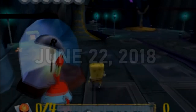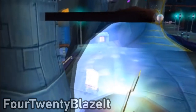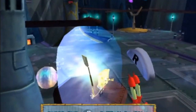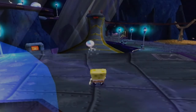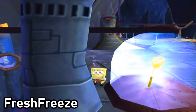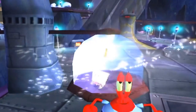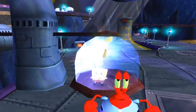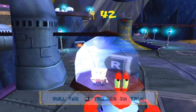On June 22, 2018, a new method was found to clip into the cage. Using displacement from the Bubble Bowl, you can perform a clip right when the ball touches you. This method was thought to be GameCube only — until, for the first time on Xbox, Freeze clipped in using an L-bowl instead of an L-clip.